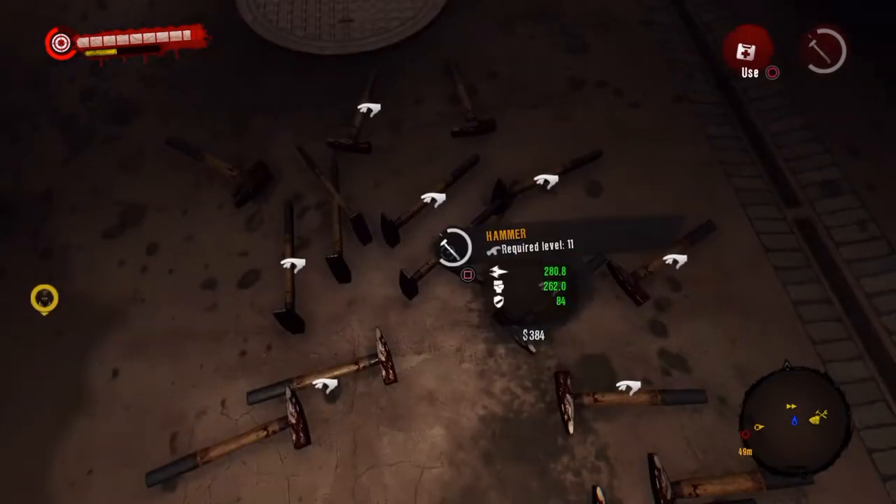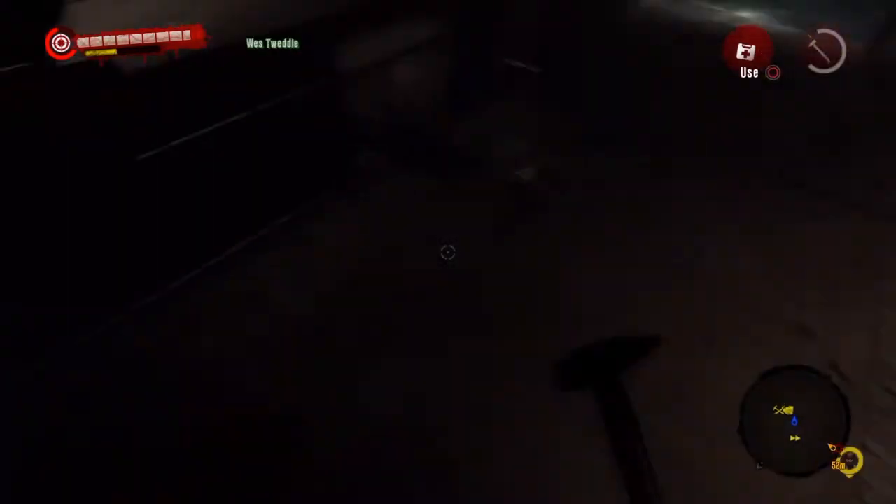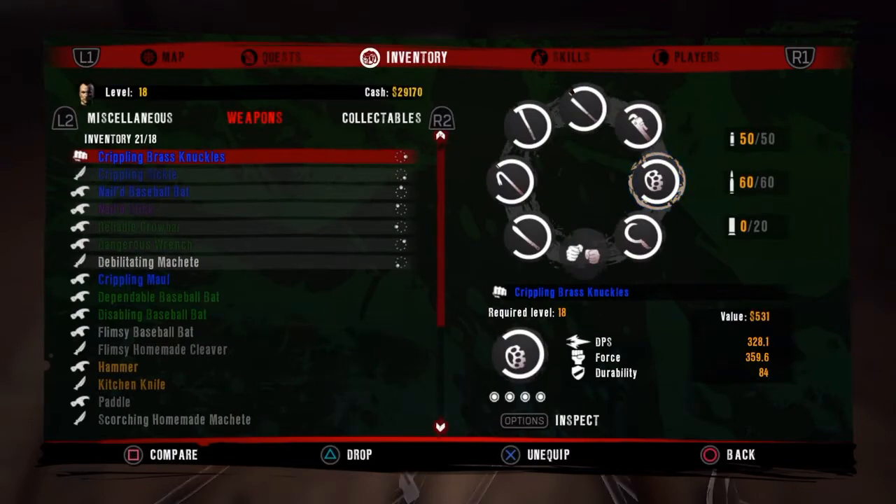There's also another glitch I'll show you just in a second. It's basically an unlimited inventory glitch. Inside your inventory, if you notice at the top left corner, it will say 21 out of 18, which means that now I can collect as many weapons as I want.